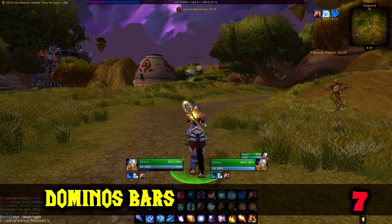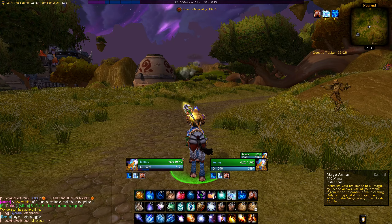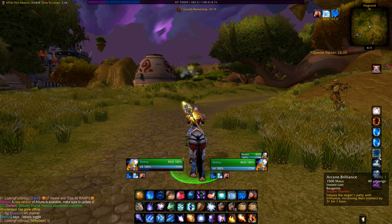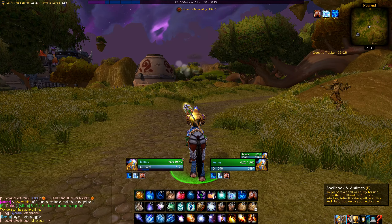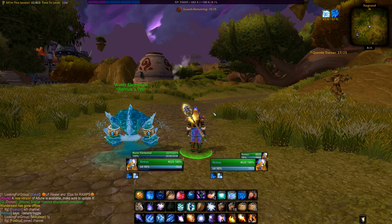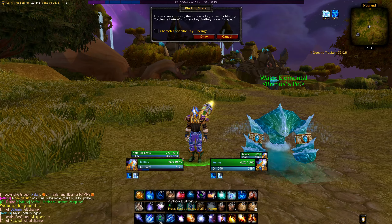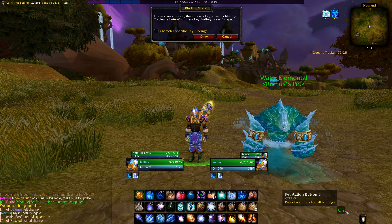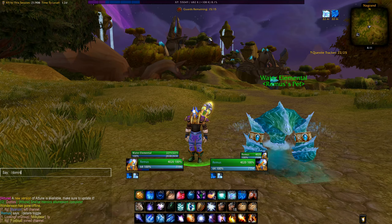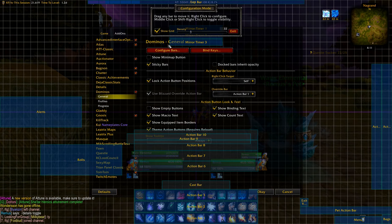Next up, you should have something for your bars so you can faster and more easily move and customize them. I use Dominos Bars with Masque Shadow as the skin for the buttons. I like to keep three main bars stacked on top of each other in the middle, and two more hidden ones on the right that pop up only when I mouse over them — same for the bag, micro, and pet bars on the bottom right. Saves space and looks clean, plus you can more easily set up keybindings by just typing slash KB in chat. Dominos also provides a nice big XP or rep bar, and I already set up the mini XP bar in the unit frame, so it's up to you if you want both.